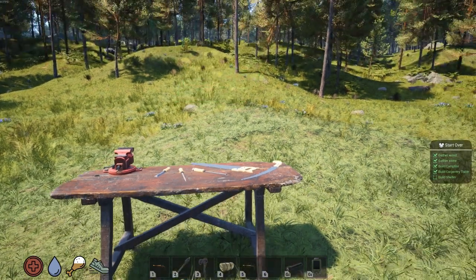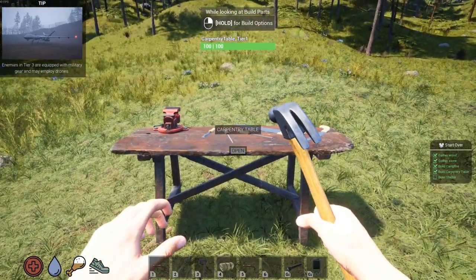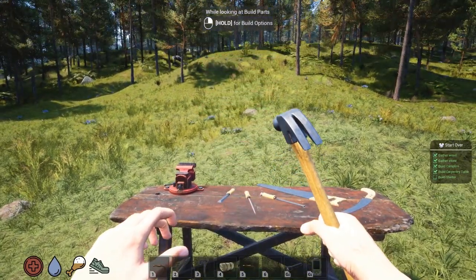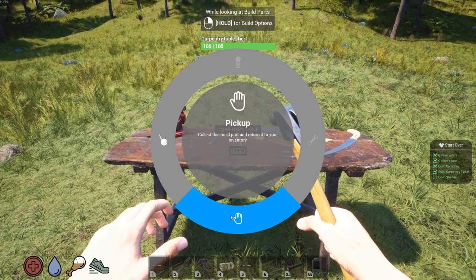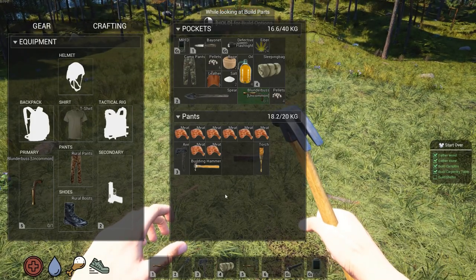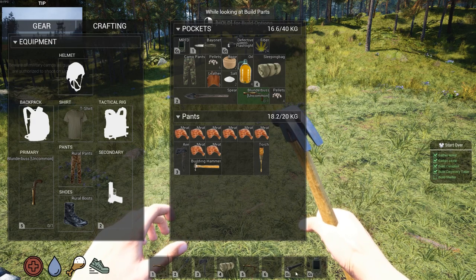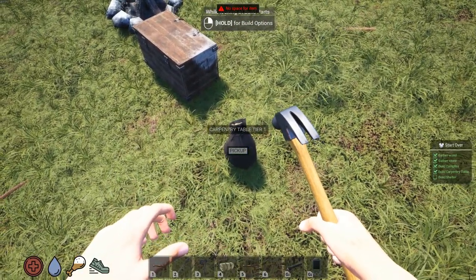So do I have to equip this hammer now? Hold for build options. Demolish. Pick up. Oh, I don't have any room for it I bet. Pick up — collect the spill part and return to your inventory. What is — oh, there's my blunderbuss down there. Where did the carpenter table go? I guess you have to have room in your inventory because it just demolished it. Oh wait, there it is. No space.